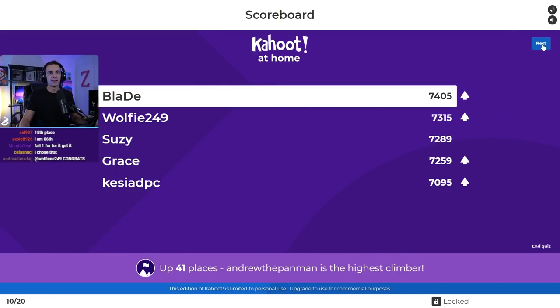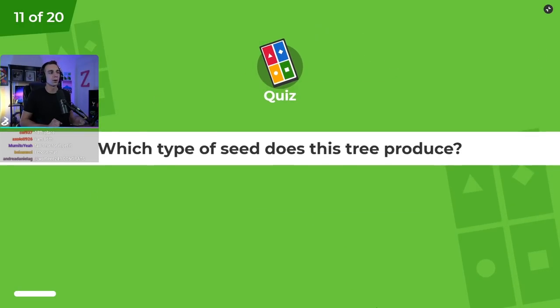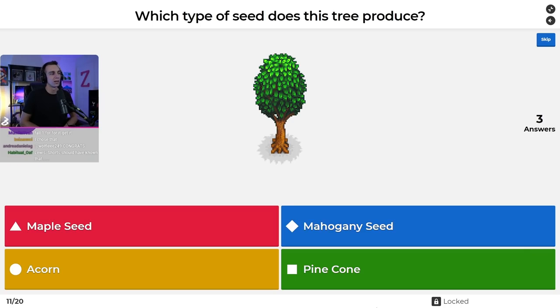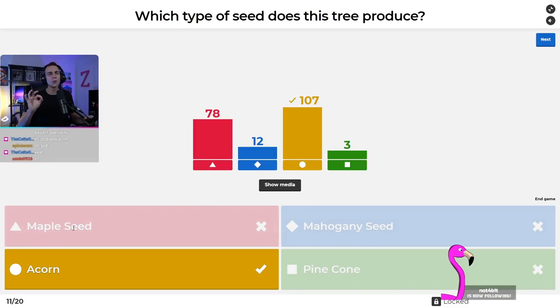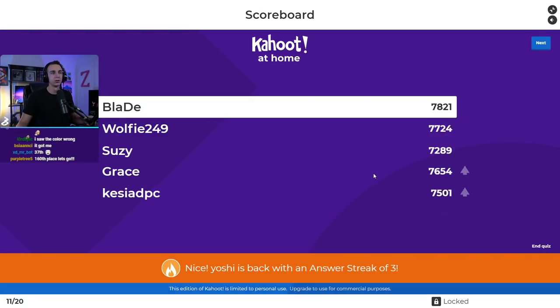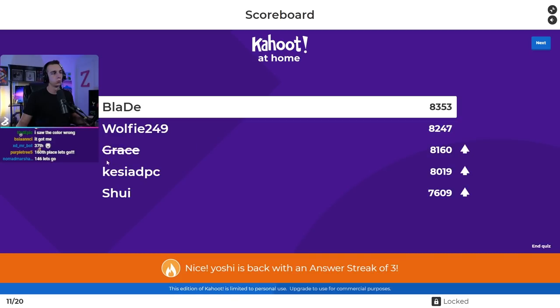Question number eleven: which type of seed does this tree produce? Is it the maple seed, the mahogany seed, the acorn, or the pine cone? I'm really hoping this proves that I don't always know which tree to cut down when I need a seed for a field snack. It's the acorn. The maple tree looks so similar but has a little curve in the trunk. Blade, Wolfie, Grace, Kessia, and Shwee in our top five.